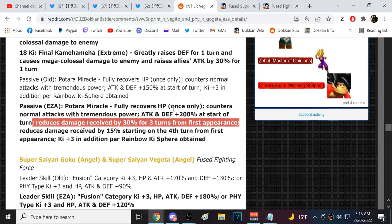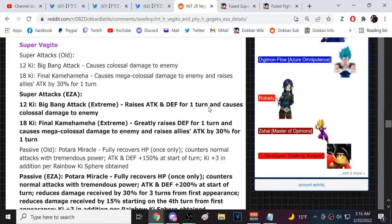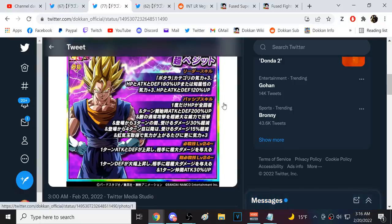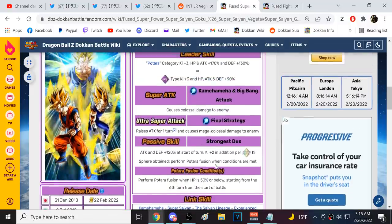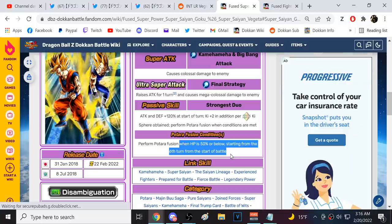30% damage reduction for his first three turns and then 15% damage reduction from the fourth turn onward. Three key per rainbow key sphere on this unit, and the other is getting two key per rainbow key sphere. We're unsure if the transformation conditions have changed — if it's still under 50 HP on turn six, that's not the greatest ever.